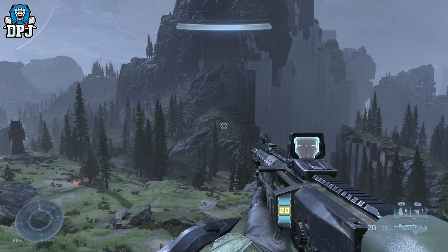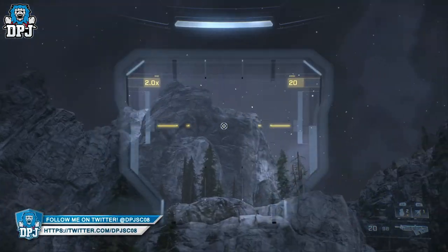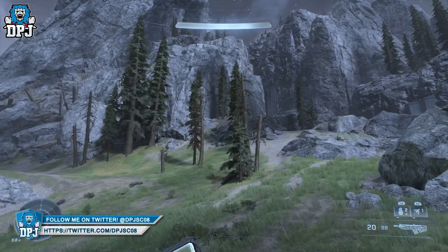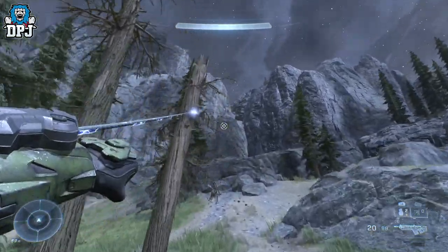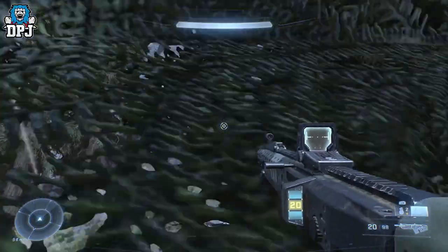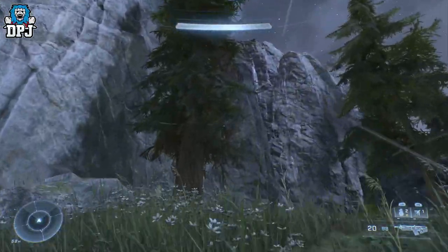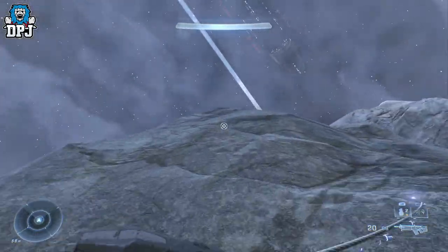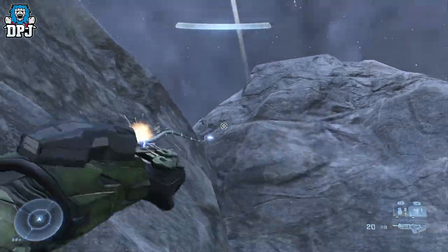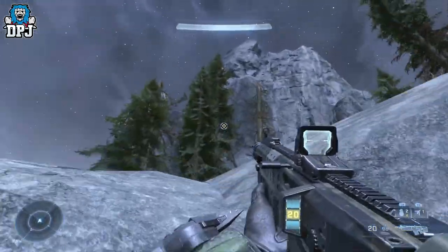From here, you can use an aircraft if you want, but you have to climb up here, and for people who don't have one, you can just use your grapple hook. I would recommend having your grapple hook leveled up two stages so you get the 40% cooldown reduction, because it really helps out when you need to use it. So you want to come here and sling yourselves up these rocks.